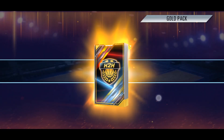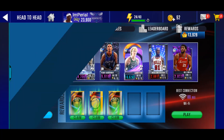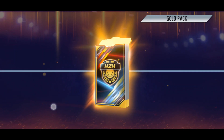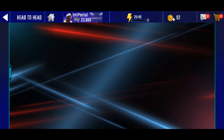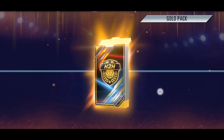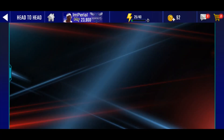All right, next gold pack — we got another two items. Okay, that's kind of tough, but we did get Steven Adams. At least we got a card. We got Steven Adams and two standard gear keys. This third gold pack right here, we got three items and we're getting another diamond — Brandon Ingram. For the second last gold pack, we're getting two items — an Onyx and two gear keys.